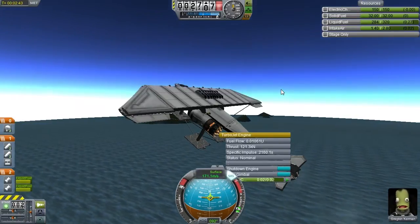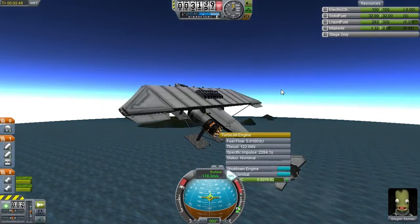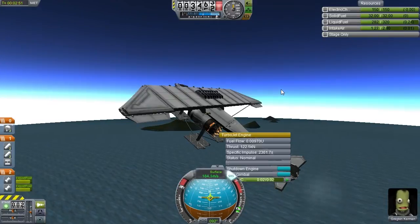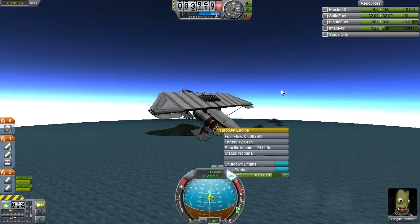This aircraft is producing about the same power at this speed and altitude as the previous version was. But the previous version was beginning to fall by now, whereas we're beginning to climb. So the difference is going to become apparent quite soon.